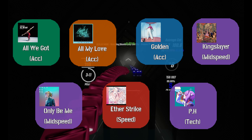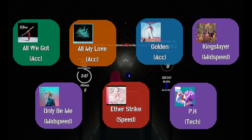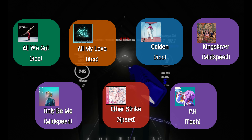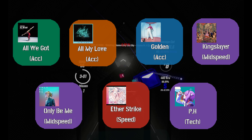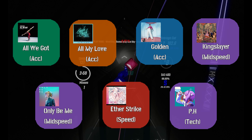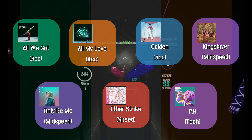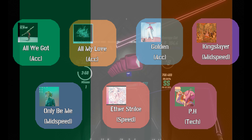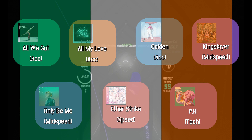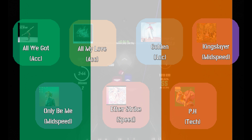For this map pool, we have seven maps. The list consists of three Acc Maps, two Mid-Speed, one Speed, and one Tech Map. The overall structure of this map pool is easier than the future map pools. For proof, here's a testimonial from one of your fellow tournament players: 'The gods have saved us with an easy map pool for round one.' Unfortunately, as rounds go on and teams get eliminated, the songs get harder. So help us all.